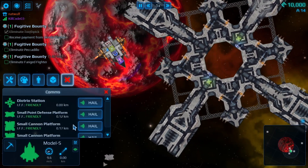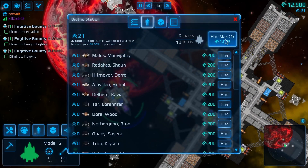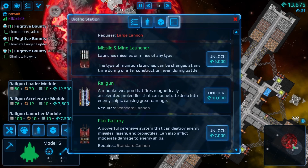Pull up here. Hail the station. I'll just hire some crew. You just hire Max. Yeah, cool. I don't know how to do that. Railgun's looking pretty cool. Hell yeah. Look at that shit. Yes, sir. Nice.